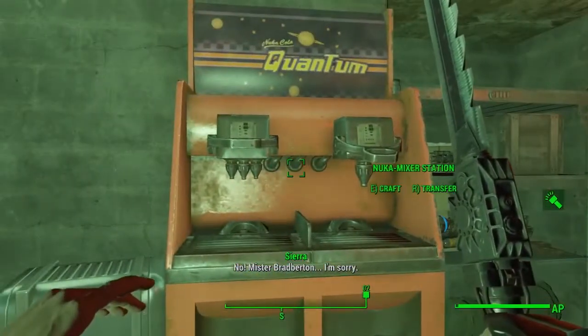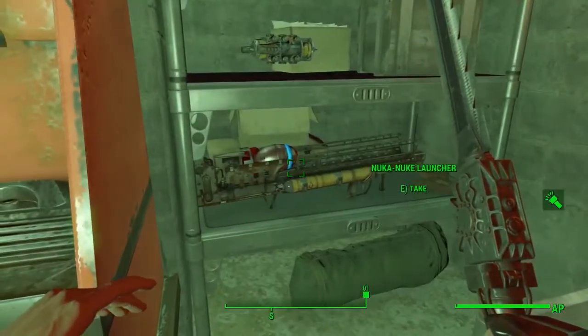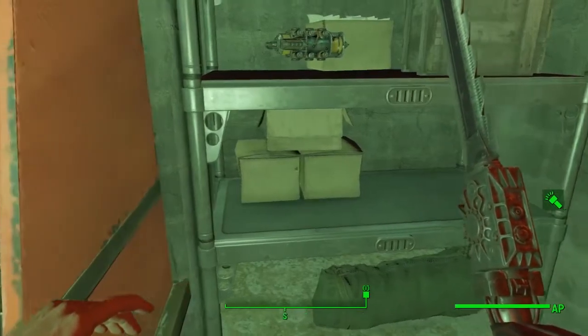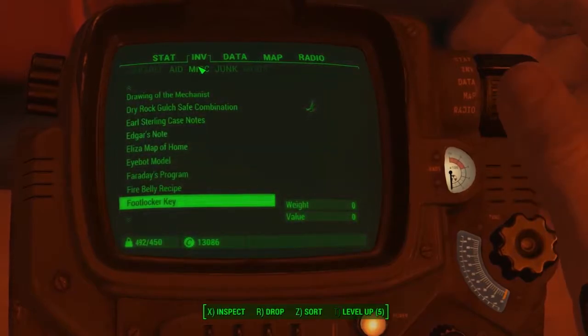But the security door will open and you will be able to come into this awesome little loot room. There is the Nuka Nuke Launcher on the left-hand side — there's a couple of other things in here but that is the main thing right there that you want to go ahead and pick up.